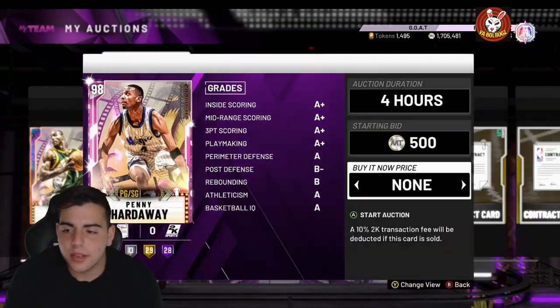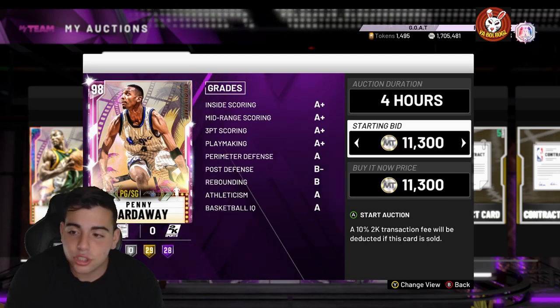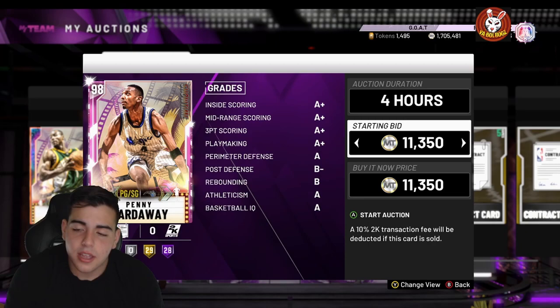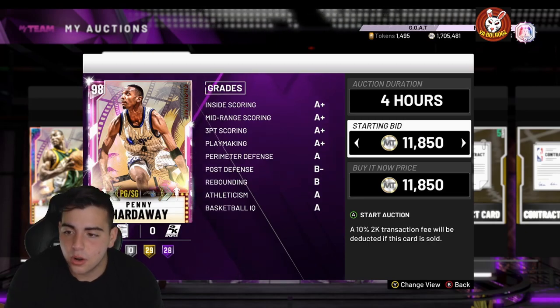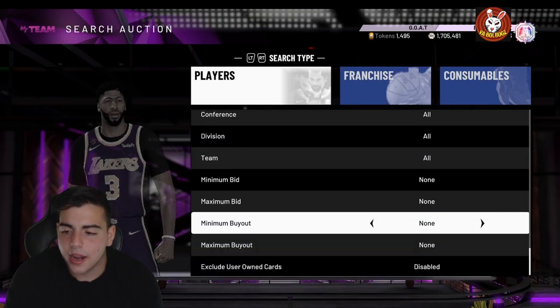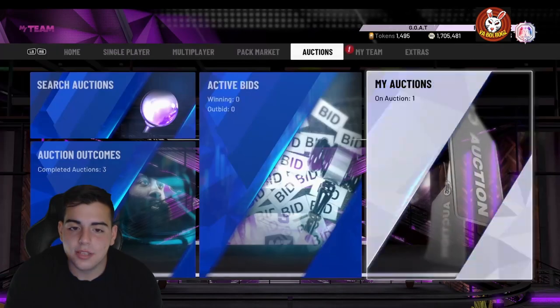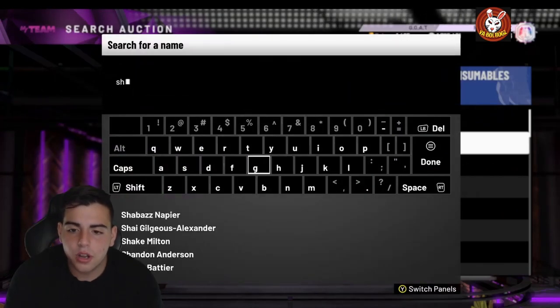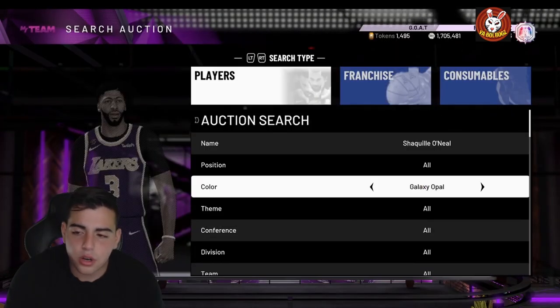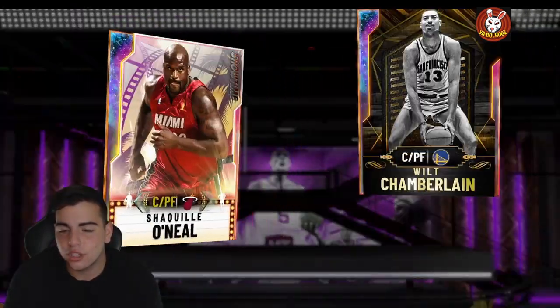If you want to lock in Kareem, I'd rather you guys hold on to your Rashards. I got Rashard yesterday for around 600k and he's up to 750k — it might be a little different on PS4. I am going to make millions of MT just simply waiting on Rashard because Chris Webber, Shaq, and the other cards do not hold value. Shaq maybe holds a little value because it is Shaq.